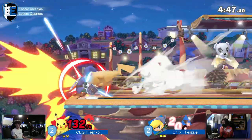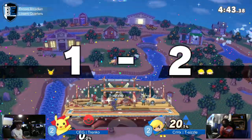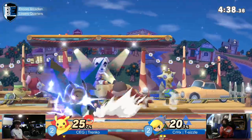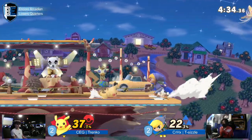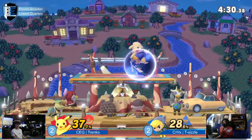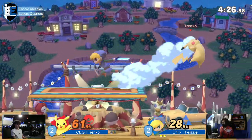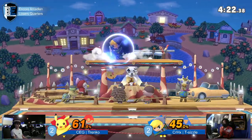Moving around a little bit, moving and grooving, but now he finds himself offstage. That forwarder will do it, with Cynthia sent straight across stage. Definitely a big play there from Trenko, but at 20% maybe a little uncalled for. Ant here with the F-tilt — love to see it. He's just very late on these dair punishes. Wonderful stuff — beautiful spacing on the Nair too, I just want to point that out.